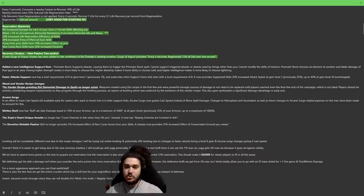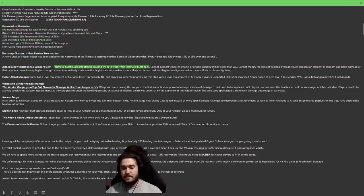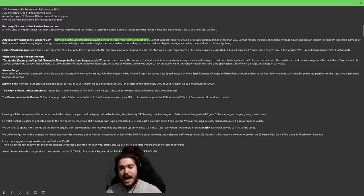New gems are coming out — I didn't bring too much importance to them yet. There's a Dex/Int and an Int support gem called Prismatic Burst, which supports attacks causing them to trigger it. These are supposedly replacing Onslaught Support since it's being removed from the game. Leveling is something I'm going to be testing over the weekend. One cool thing: Faster Attacks now has a level requirement of 8, meaning it's available in Act 1 instead of Act 2, which will make early attack builds feel much better.